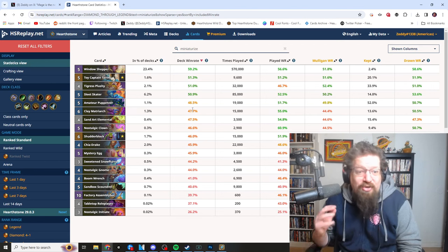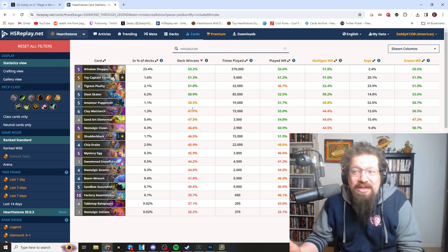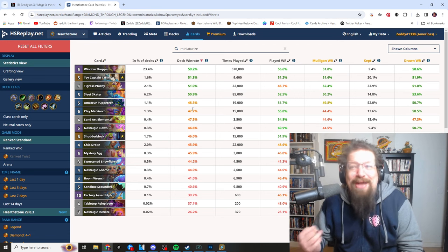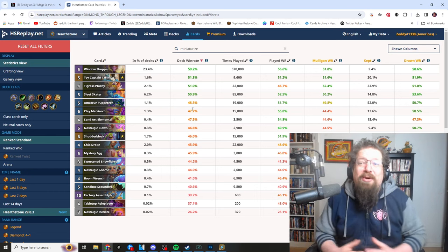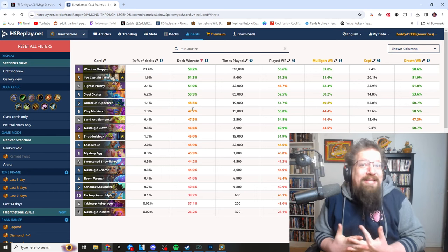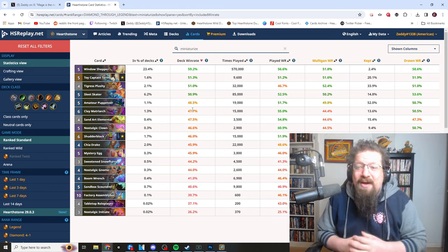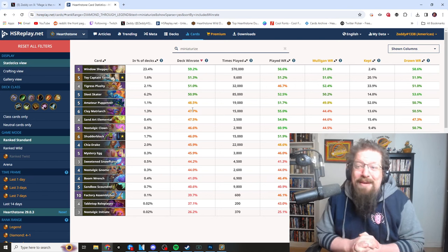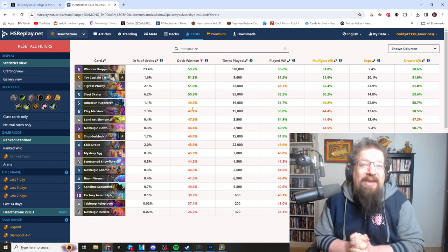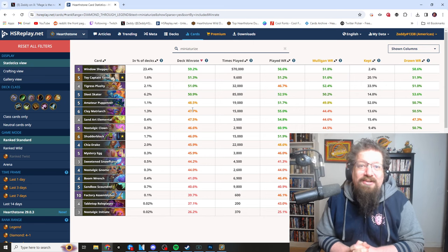Overall, the Miniaturized cards are doing well — I find them really fun to play, I love the flavor of them, and I love the way they interact with each other. It's been a really awesome addition to the game. I'm not sure it's at the level of Tradeable or Forge where I'd want it to be evergreen, but it's certainly been a really cool addition and it fits the whole toy expansion perfectly. Let me know in the comments how you feel — do you hate them, love them, what would you like to see change? If you enjoy the video, please like and subscribe. Stay salty, my friends.